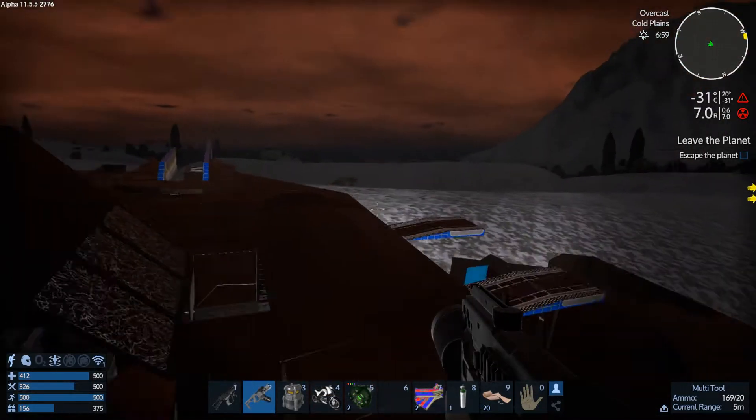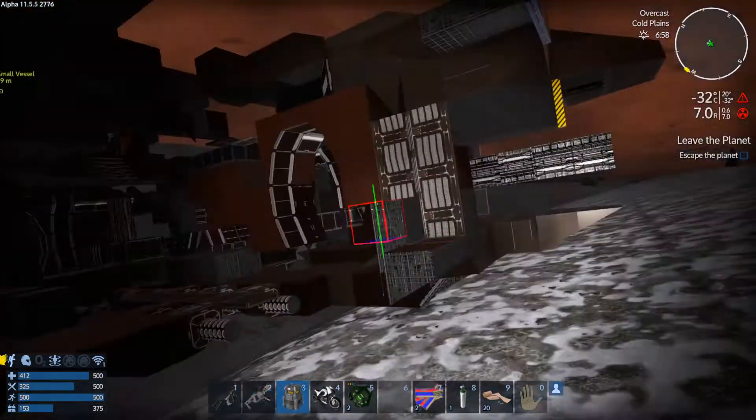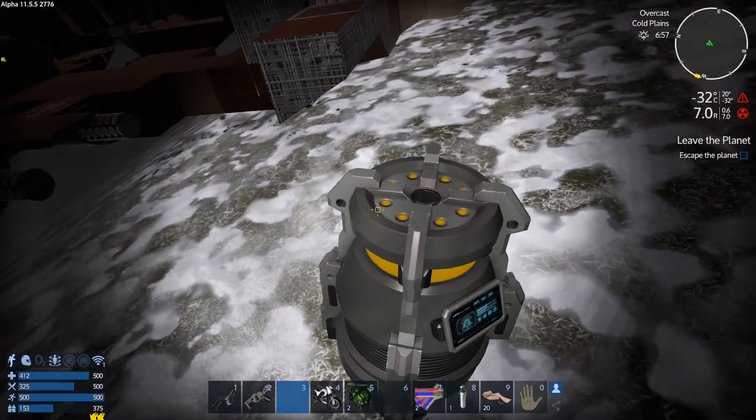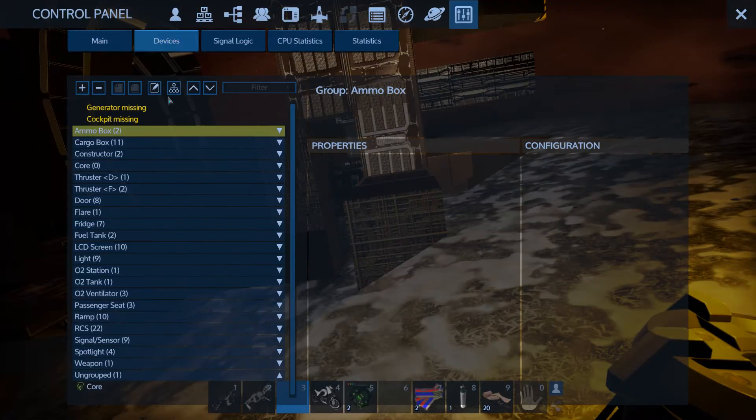Maybe there's too low oxygen in here, I have absolutely no idea. What's the temperature? Let's go outside. I'm going to place the heater so I don't die from cold, and that way we'll be able to access the ship's menu.